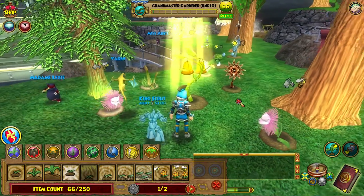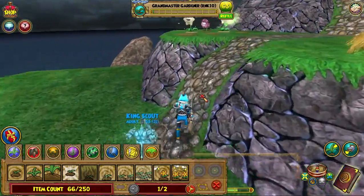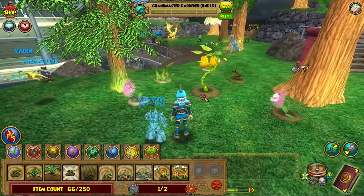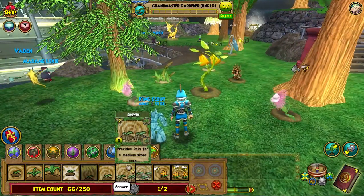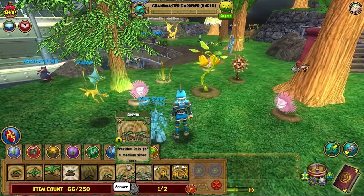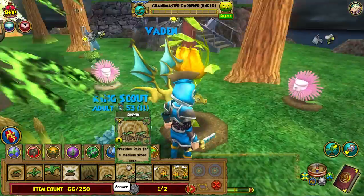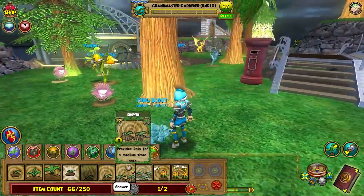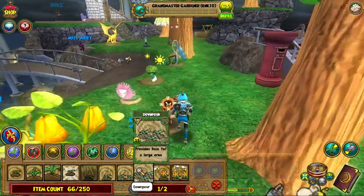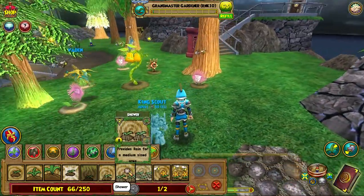It takes them a little bit, but once they start harvesting things for you, your plants will do you pretty well. The spells that you get for gardening you have to buy — not with crowns or anything — you just buy them with gold from various NPCs around the spiral. Typically they're in the hub of the world, so keep that in mind if you go into gardening.